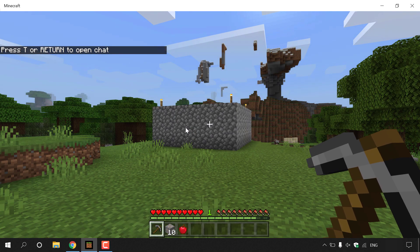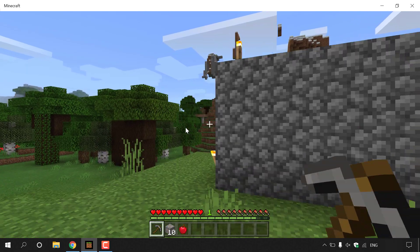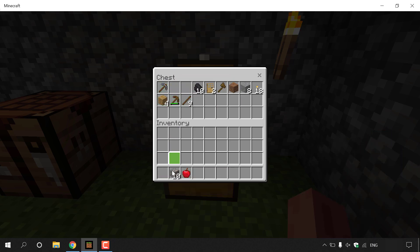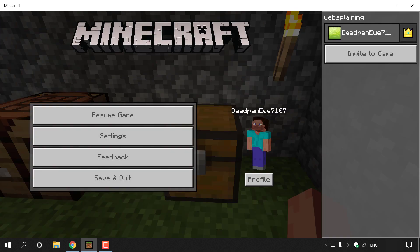I have three items in my inventory: a pickaxe, iron ore, and an apple. I'm going to go into my house and deposit the pickaxe, the ore, and the apple. Once done, hit X then press escape and left click on save and quit.